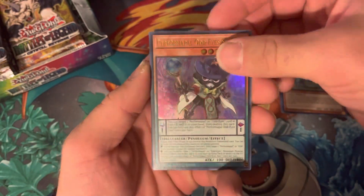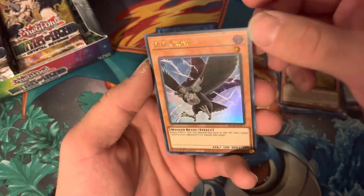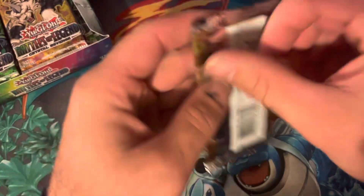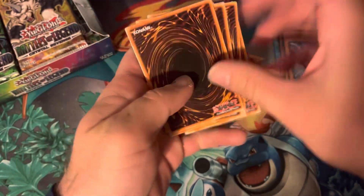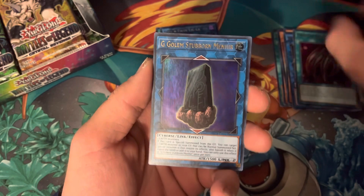Crystal Beast, Performapal, Twin Lila. That might be good too. DD Crow - I'm not sure if that's worth anything. I know DD Crow was valuable, but it's Yu-Gi-Oh! They reprint so much. It wouldn't surprise me if it lost value because of that.